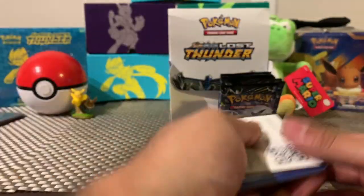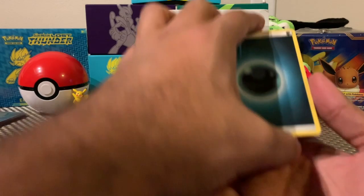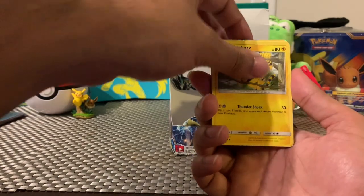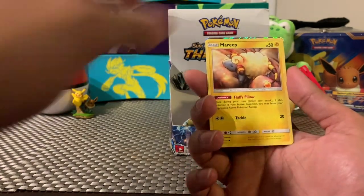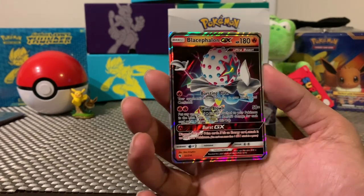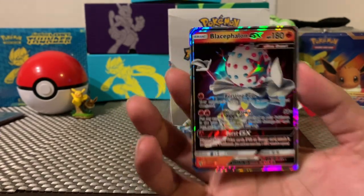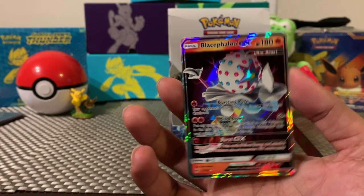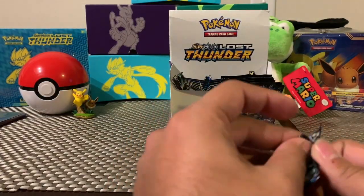Here we go, here's the code card — I feel good about this one. Dark Energy, Electabuzz — oh my god, I think I see something shiny in the back again! Oh my god I love pulling these booster boxes — come on, be something. Blacephalon GX! Okay, that's pretty cool. If you're afraid of clowns this is not your favorite Pokemon card, but still a very good card — I heard it's really good in the actual trading card game. Now we have the GX and the secret rare in our collection.